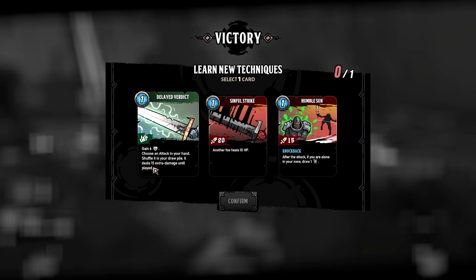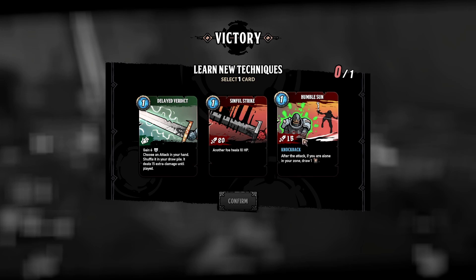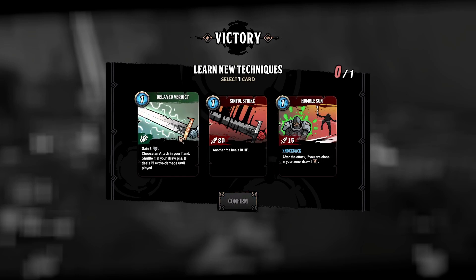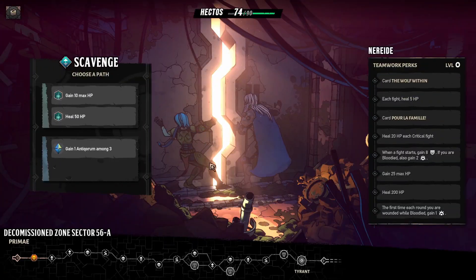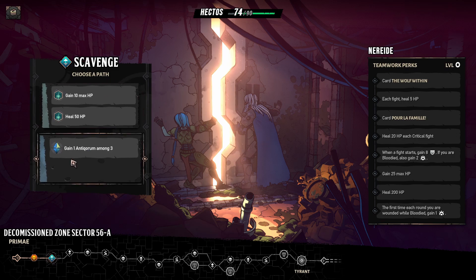Delayed Verdict: choose an attack in your hand, shuffle it into your draw pile — it deals 15 extra damage until played. Humble Sun: knockback after the attack; if you are alone in the zone draw one, but another foe heals 10 hit points. Oh I see, if I knock down to one guy, I heal another guy — that's such a give-and-take. It's a delayed but quite cool. Scavenge: gain 10 hit points, heal for 50. She's like my backup — does she give me bonuses? Gain one, heal 200, gain 50 if you are bloodied.